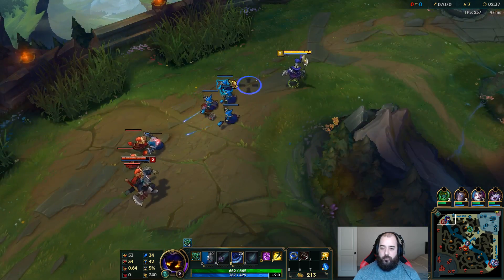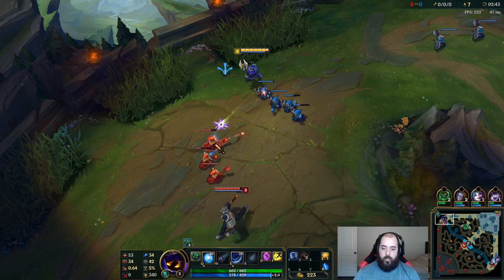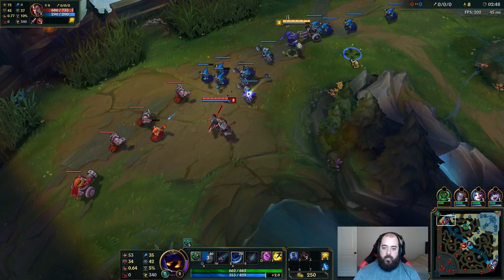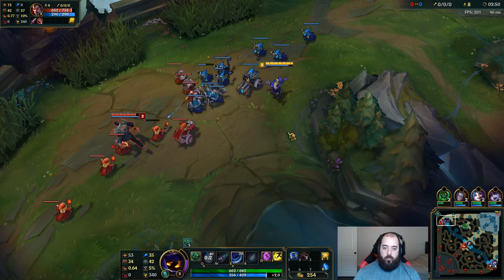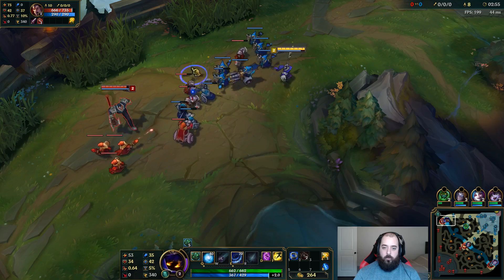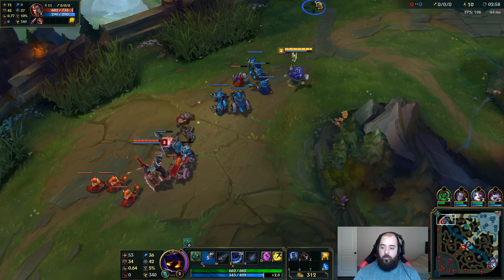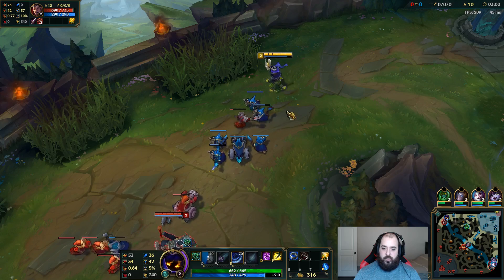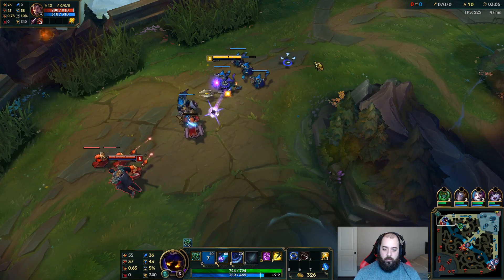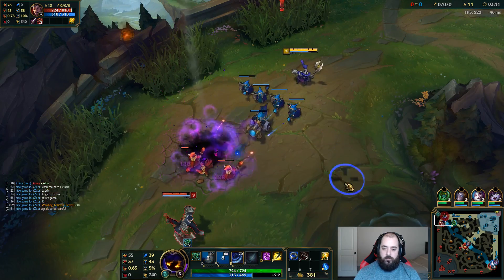His auto-attack is really smooth — that's why we did the on-hit build last time. The build for this game is gonna be Morellonomicon, so we get CDR and can spam our abilities with some mana regen back. After that we're going for the Warmogs plus Spirit Visage combo. Then we might get a Death Cap because by then we'll have a billion AP — the whole reason it works is you get so much free AP off your passive.